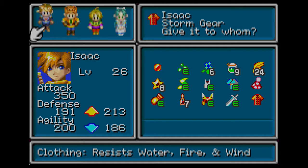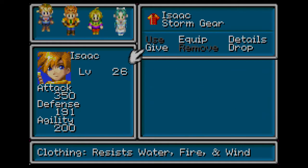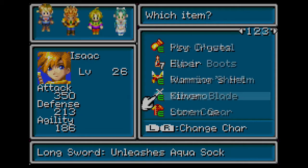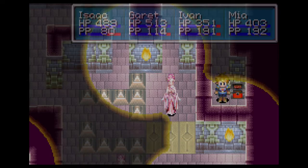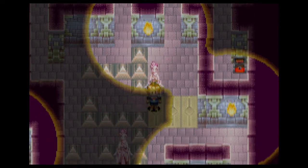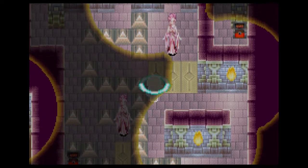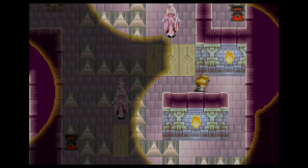This would be good for Isaac, because he does have an automatic resistance to earth. I think the best would be Isaac right now — even though he does lose a bunch of agility from the kimono, he does gain a bunch of resistances, and he's pretty fast right now.